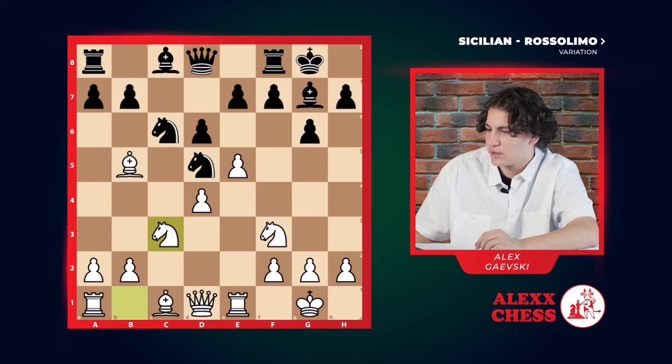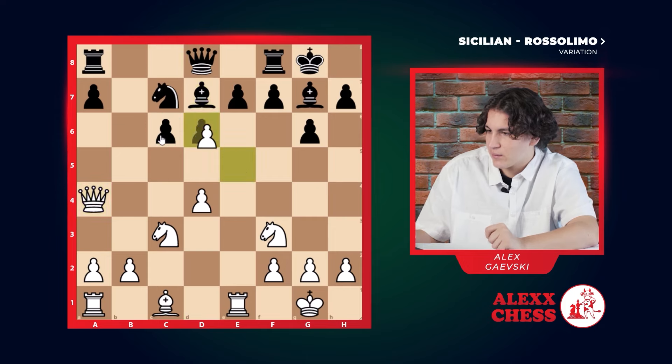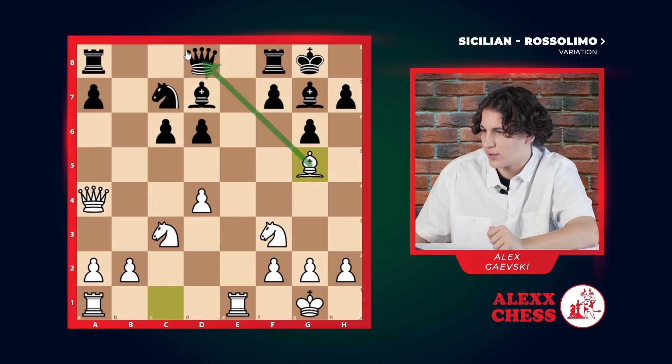However, if after c3 he doesn't decide to play so aggressively and hides the knight, then we go bishop c6, he takes with the pawn. We go queen a4 attacking this pawn. He'll defend with bishop d7. We take the pawn, he takes with his other pawn. And here we have a good move: bishop g5, with the attack on the queen.